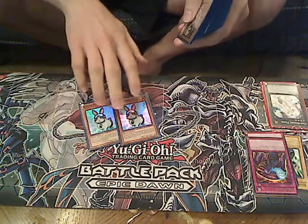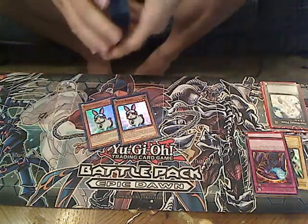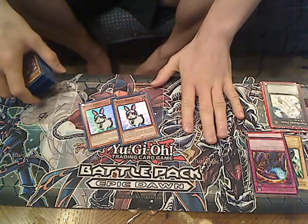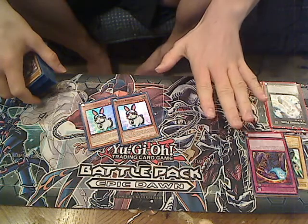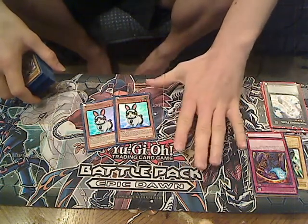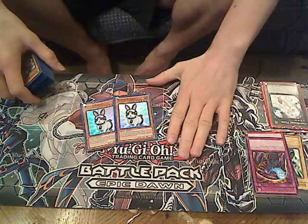First, we run two Rabbits. Rabbit is a good card in the deck — it helps you make quick Exceed monsters. In this deck, if you're running Skill Drain and Soul Drain, because it's going to be all normal beat sticks, it helps you get out a quick Exceed monster.